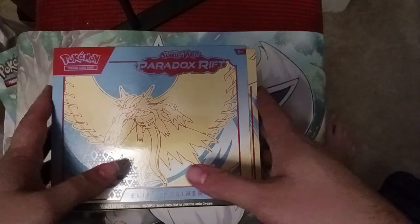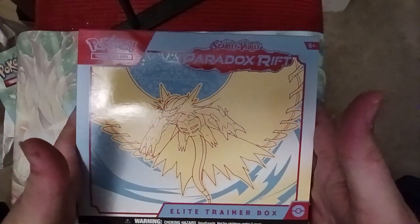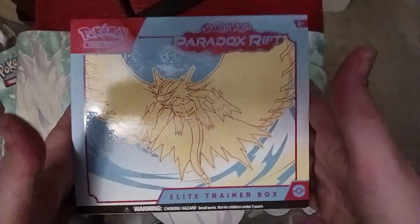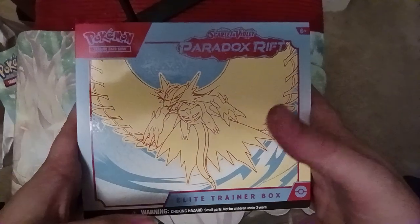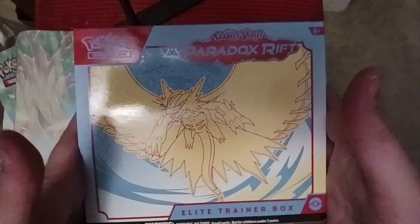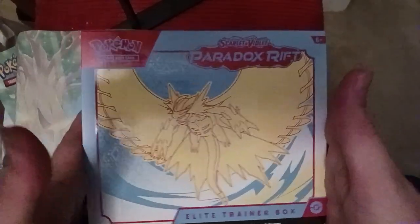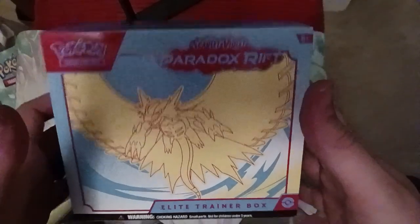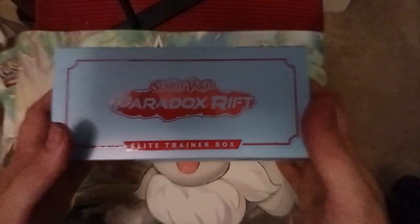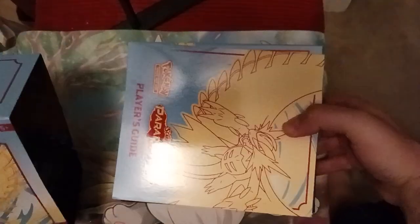Hello, everybody. Welcome back to the channel. Today I've gotten the Paradox Rift Elite Trainer Box. This is the Roaring Moon one. There are two different versions of this Elite Trainer Box — this one has Roaring Moon inside and the other one has Iron Valiant, kind of splitting between the Scarlet and Violet stuff. So let's open this baby up and see what's inside, hopefully get some good stuff.